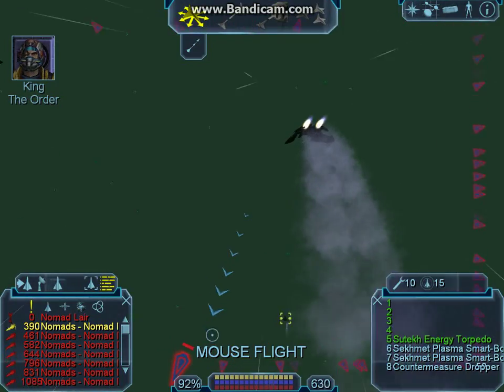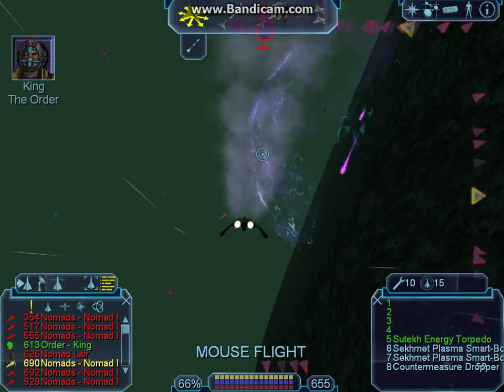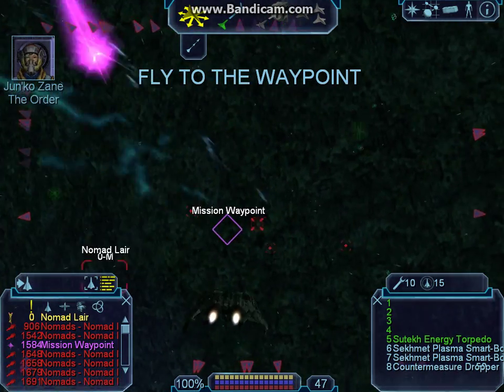The shield went down! Trent, head for the port on the northern hemisphere of the structure. I'm sending coordinates. King and I will draw their fire. Trent, head for the core and get that power cell.